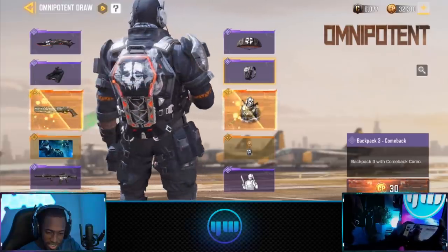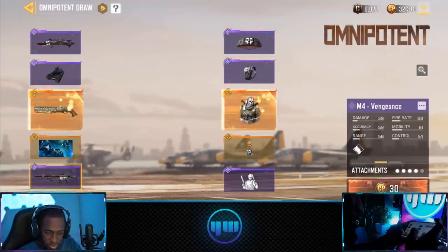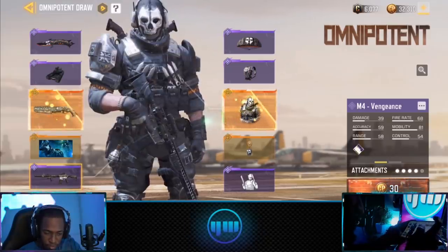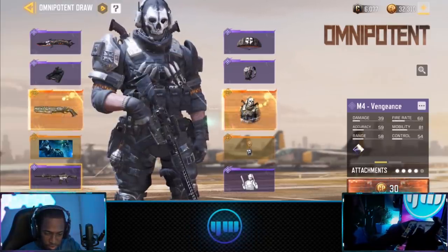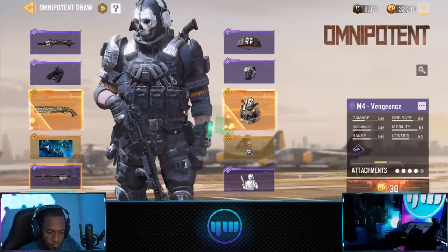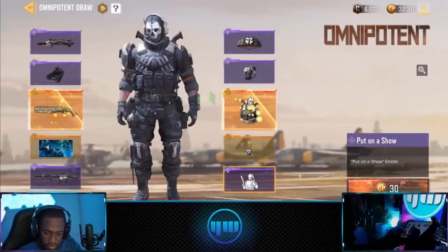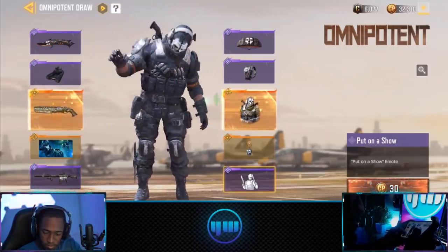Oh, charm backpack — this backpack is actually sick! Nice parachute, same design. What's this? Oh, the M4 Vengeance! Wait, why is Ghost showing — what's going on? Oh, it's showing in his hands. Okay, I think I like it. And the emote — put on a show. Alright, all these items are pretty cool.